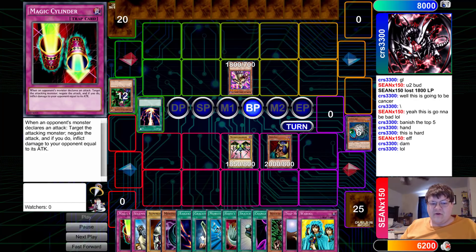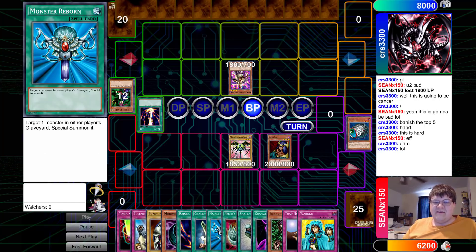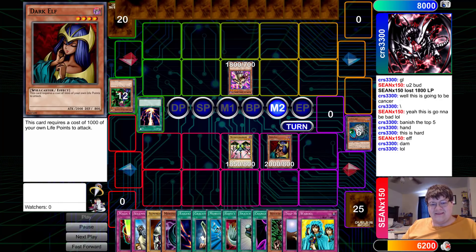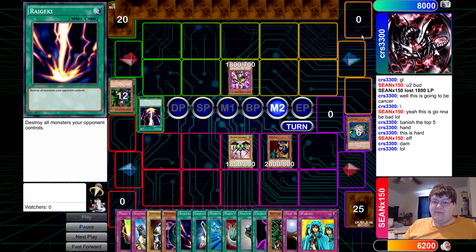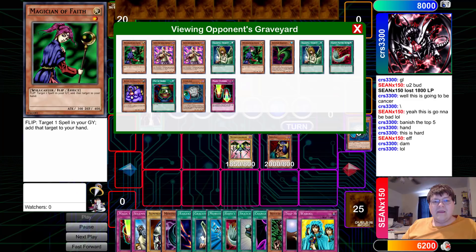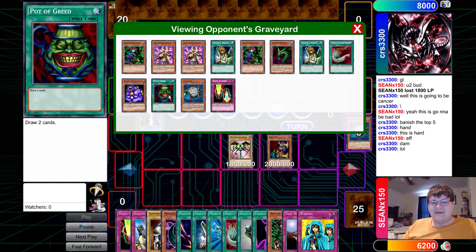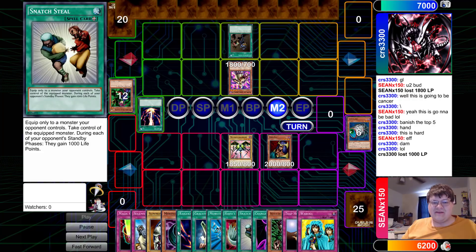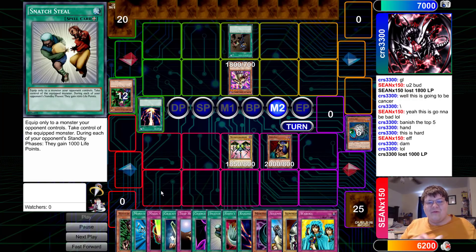This is quite the hand size that Sean has gathered here. We've already seen a Raigeki be lost from CRS, along with one Graceful and his Pot of Greed is now gone. Confiscation — pay a thousand to look at this hand. Oh my god, what do you want to kill? Raigeki, Snatch Steal, Change of Heart, Feather Duster...